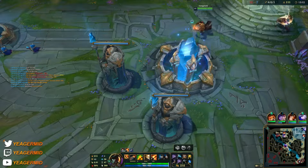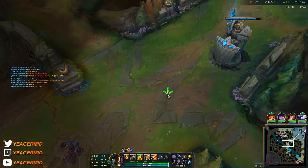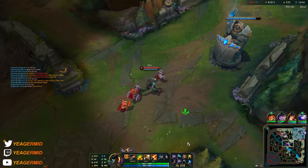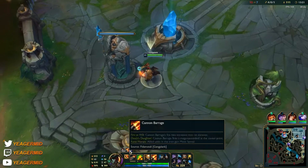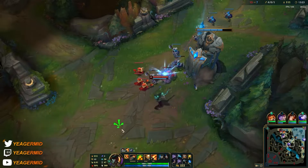With the cloak we now have 50% crit. Some people like to do this, but you could also just buy Tier 2 boots if you want. We need a bit more passive stacks — Silver Serpents — to get the ultimate upgrade.